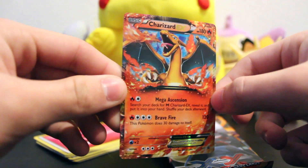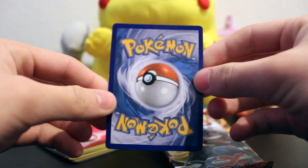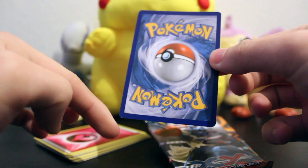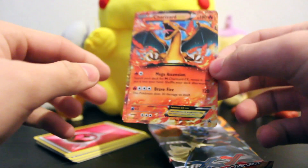Alright, so now I've got it open. Here is the promo card — it looks pretty good on the front. But the back, it is flaking a lot around the edges, which is not that cool.